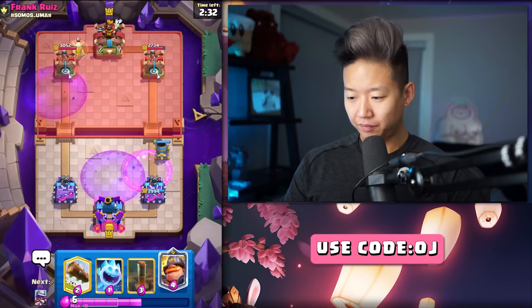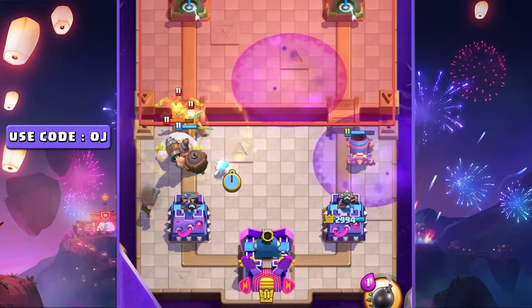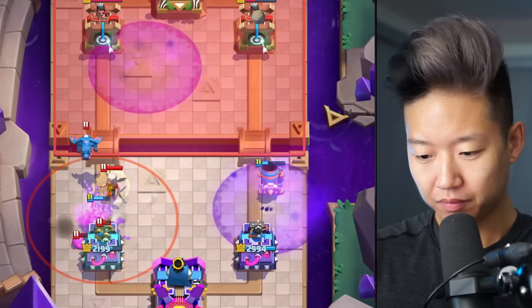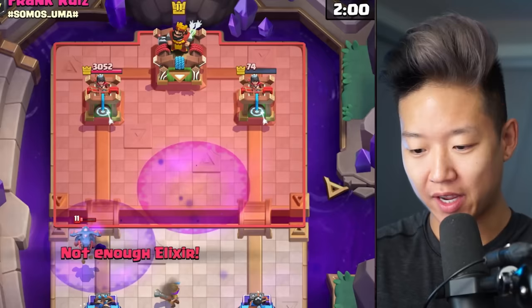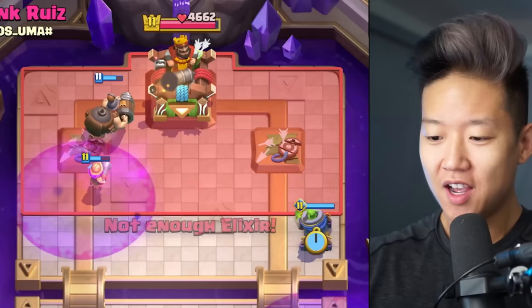Are they going in for the push? Elixir Golem? Get rid of that Egg, and make sure that everything that they've done is for a waste. Because that Mortar — it's so much damage on the other side, and it's not even Evolved yet. Okay, they're not going to suspect an Evolved Mortar on the right side. I beat them without even Evolving my Mortar! Then they don't even get to see true greatness.